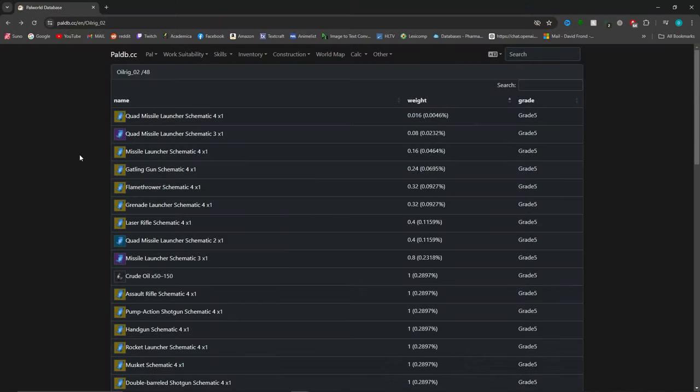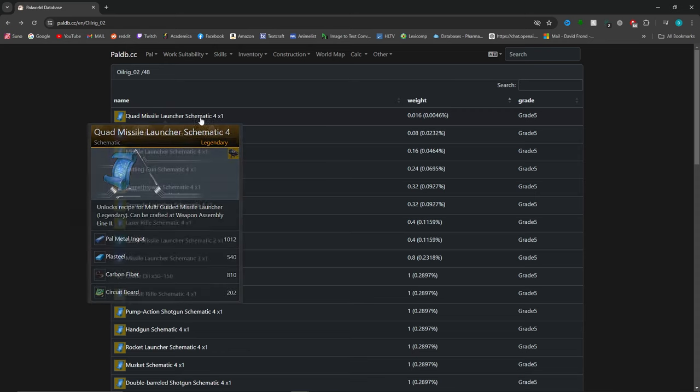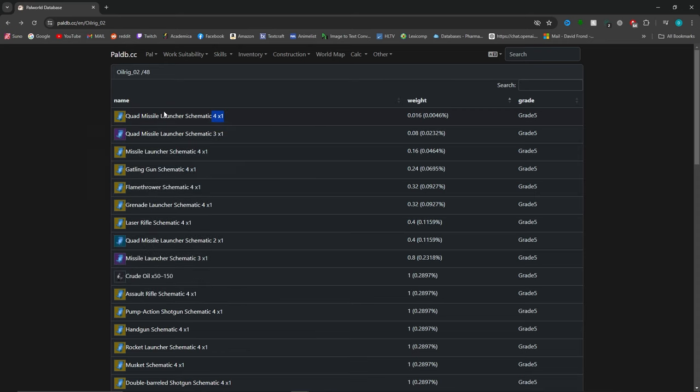I've got the drop rates open for the oil rig. I just want to show you guys how crazy rare some of these drops are. This quad missile launcher for the legendary schematic has to be the rarest item in the game with a 0.0046% drop chance. I don't know if these numbers are super verified — I haven't done studies on this — but they seem pretty fair to me considering the talk I've seen online and in forums.